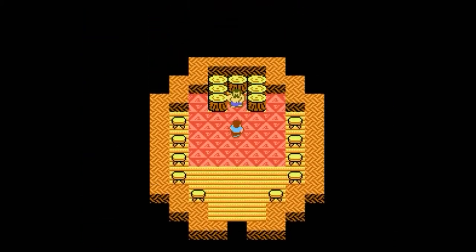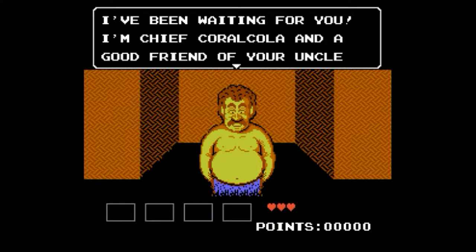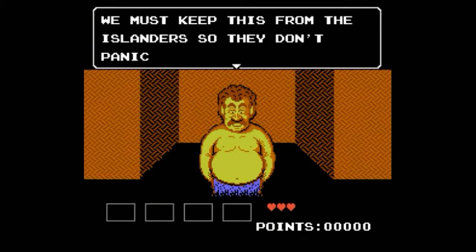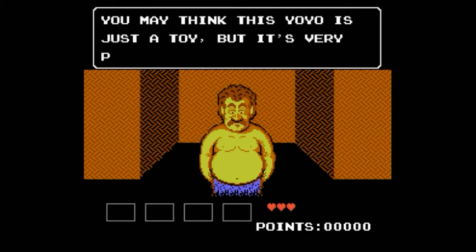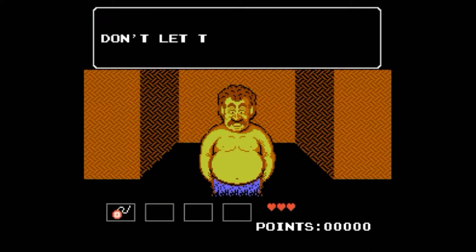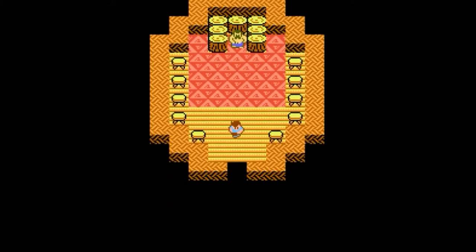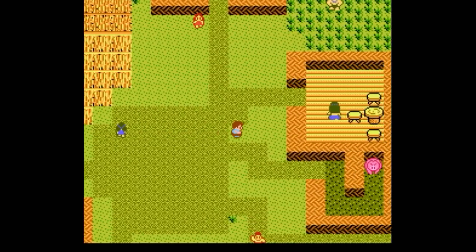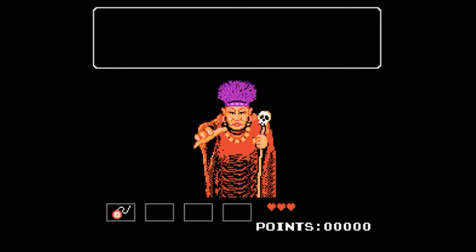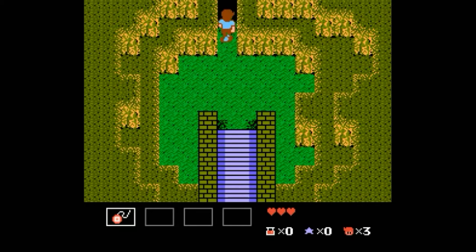Now we go talk to the chief — looks a little bit like Mario. We find out something went wrong; he's been abducted. And we get a yo-yo — not the best weapon to start, but we can't really complain. Then we get a meeting from the shaman. And now we go through Sea Island Tunnel, our first action level, or dungeon, or really whatever you want to call it.